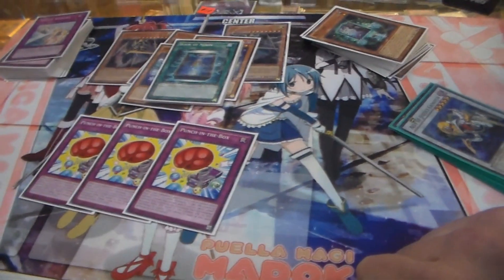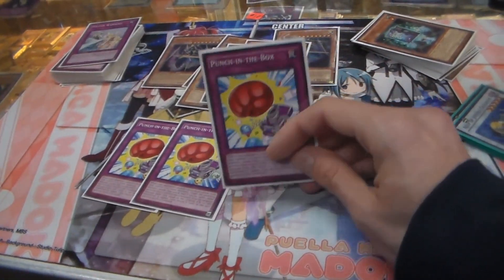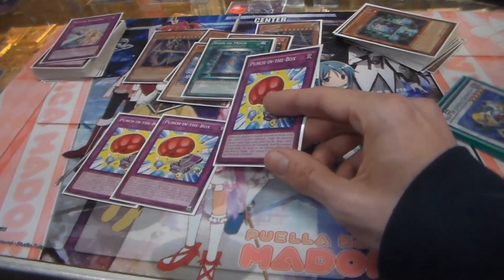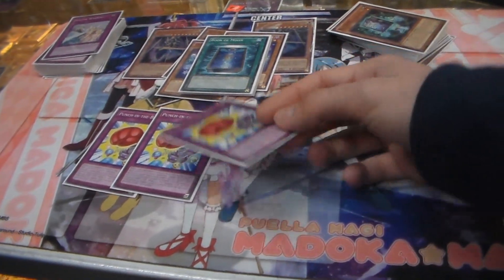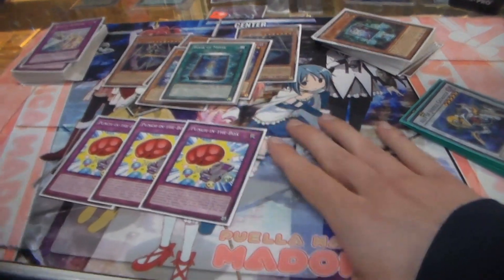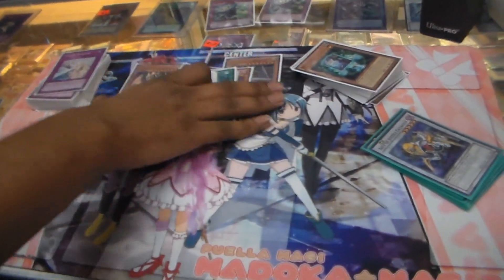Think about it like this — how many times is your opponent going to have more than two monsters? The deck doesn't have two monsters out first per turn. And then two Divine Rats, because they always have a hand. That's pretty much it for the deck.